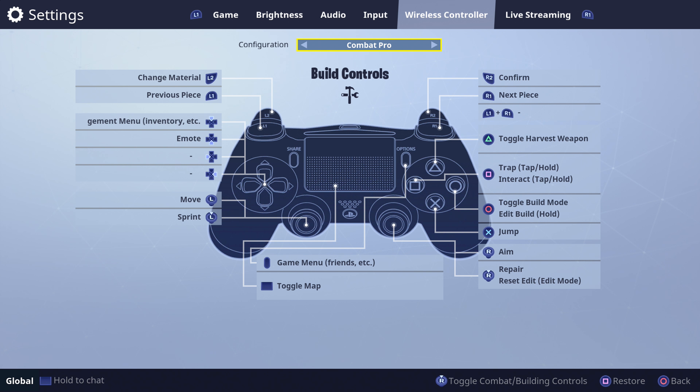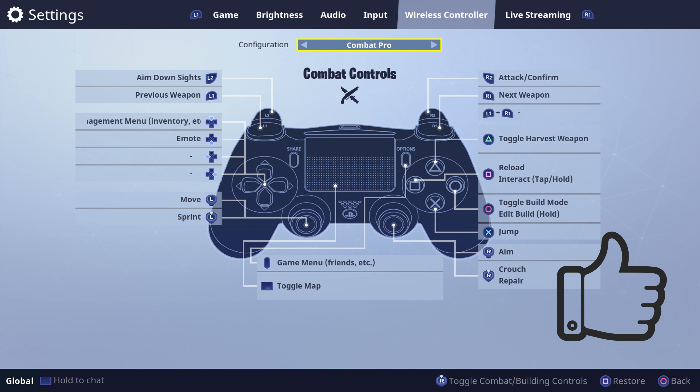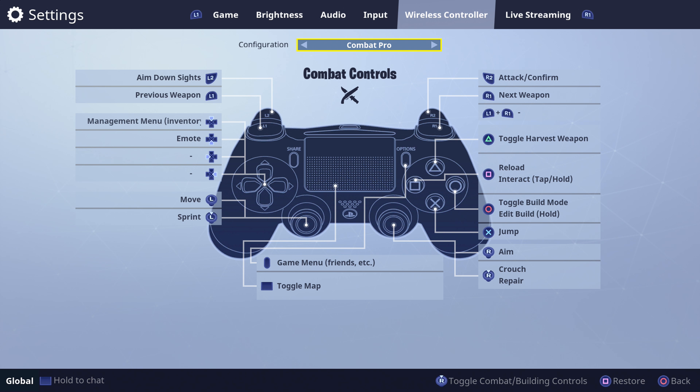For controller configuration, I can't stress this enough — Combat Pro is definitely the way to go. It is so nice to be able to switch back and forth between weapons using L1 and R1. L1 used to be crouch, but now crouch is clicking in your right analog stick, which is totally fine. I play Call of Duty on tactical so I'm used to that, and I was hoping there'd be a setting like that in the game — and now they've got it.